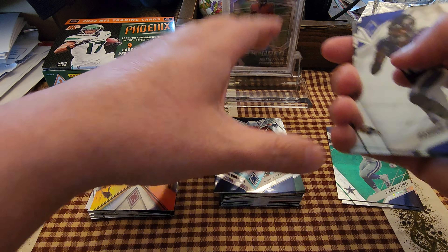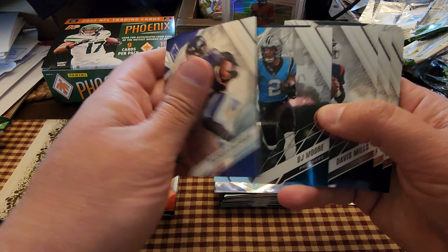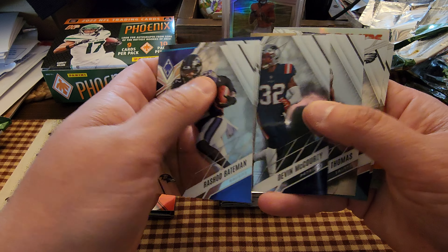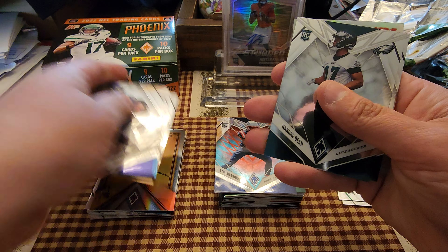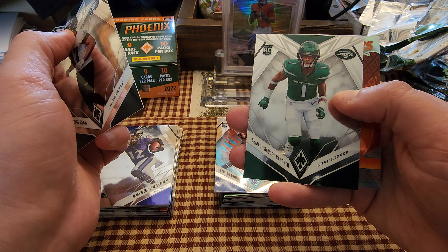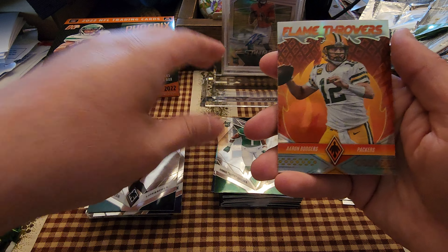Tyquan Thornton over here doing donuts. Cards are slippery. Rashad Bateman, D.J. Moore, Davis Mills, D.K. Metcalf, Devin McCourty, Michael Thomas, N'Keal Harry. Sauce Gardner — yeah, we'll take Sauce Gardner. And Aaron Rodgers on the Flamethrowers. Two packs left.